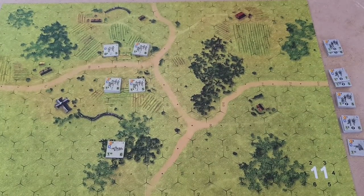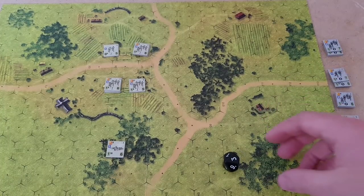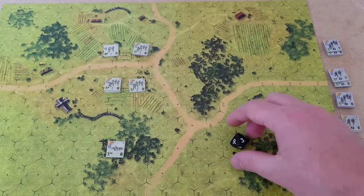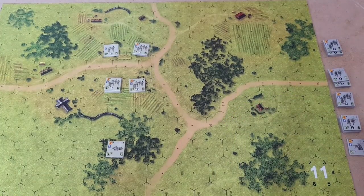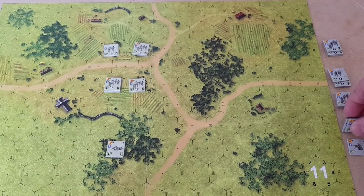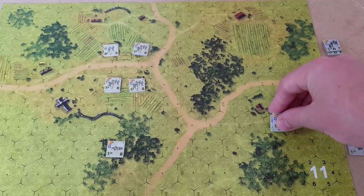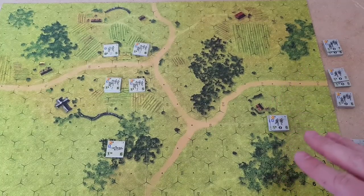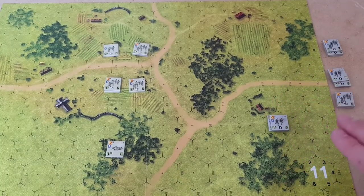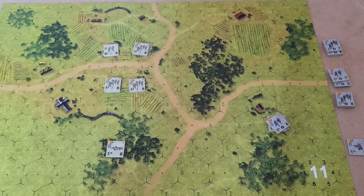So the Americans are the attackers for the first turn. They have the initiative and the casualty difference is the Germans have four and the Americans have two. So let's start the battle. I'm rolling a dice for the Germans to see if they can activate more than one platoon. We've rolled a three, so it's only a single platoon activation. So the second platoon are going to activate first. They're going to move on three hexes for three movement points — one, two, three. I'm not going to put any counters to say they've moved or activated because that'll just confuse people, so we'll put them at an angle.